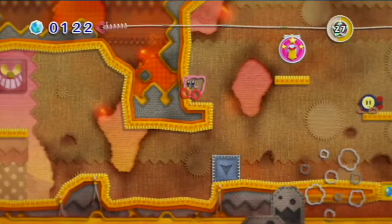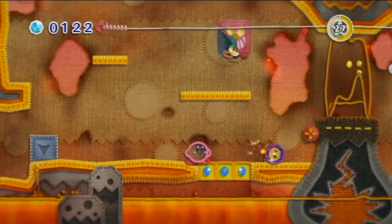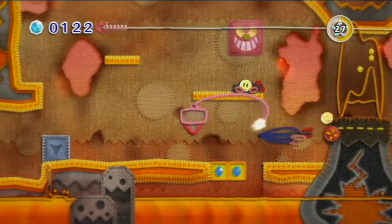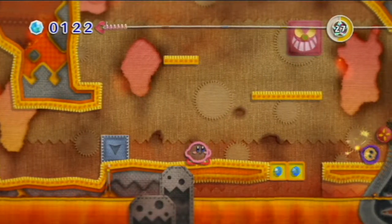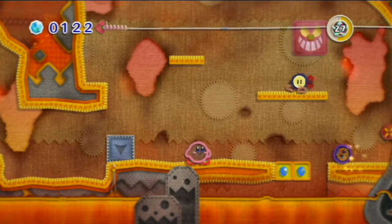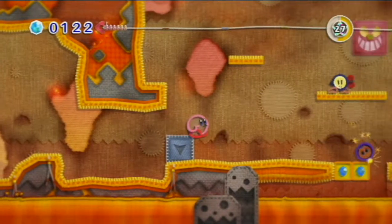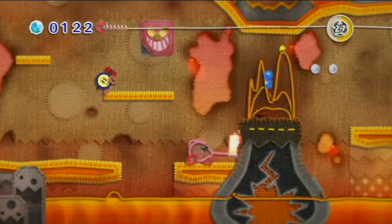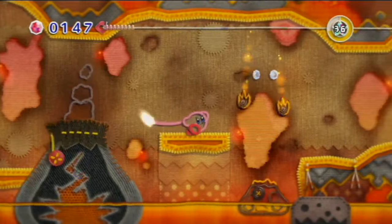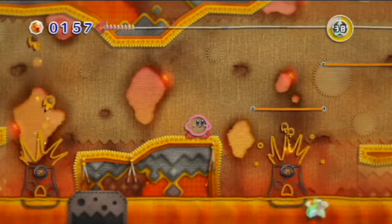Let's get up there and collect that thingamabob for the exit. This is cool - the gems get taken there. Let's try to get the other two. Don't want to throw too far. That's pretty nice. Now we collect our gems - not that many, but I guess it's a start.